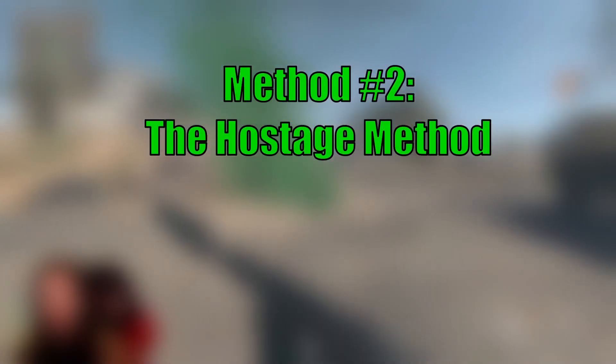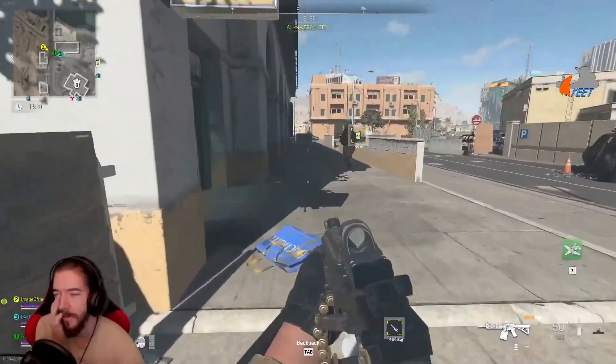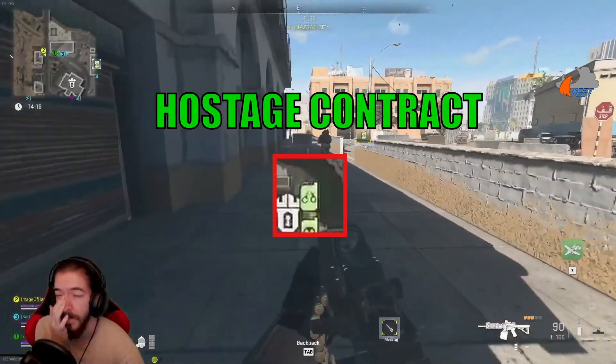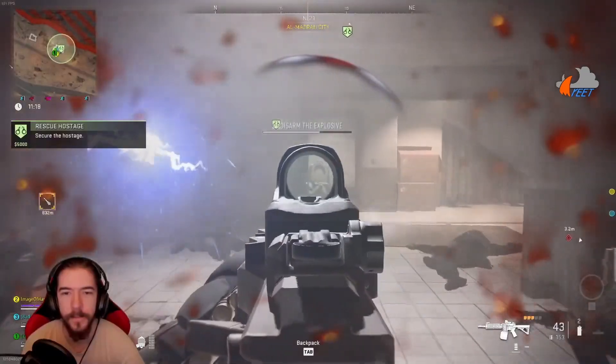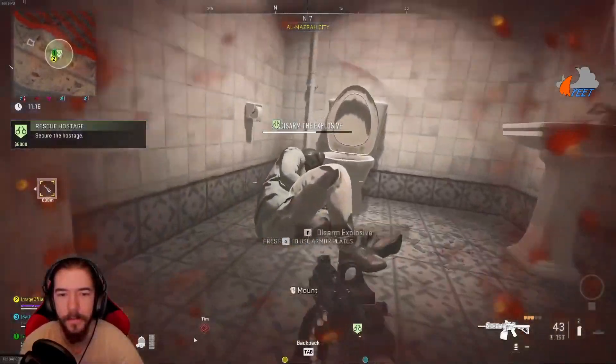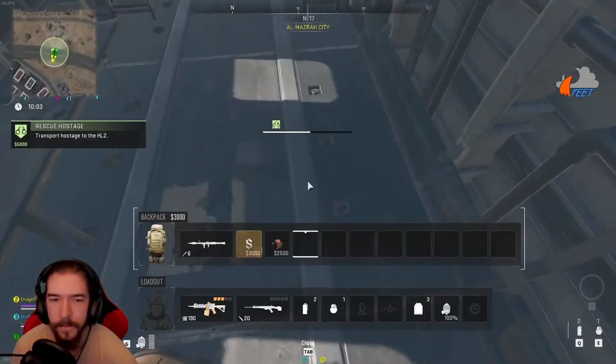If you don't want to risk running into people using the exfil zones or, worse, camping them, there is another way to leave the game. If you look on the map for a contract icon with a pair of handcuffs, that is a secure hostage contract. In order to complete the contract, you are required to free a hostage from an enemy stronghold and carry them to a helicopter that will bring the hostage and your squad out of the DMZ zone.